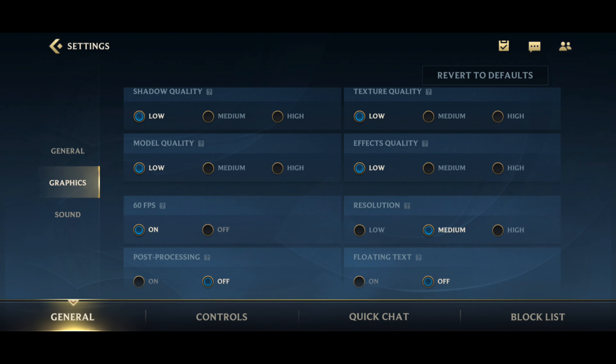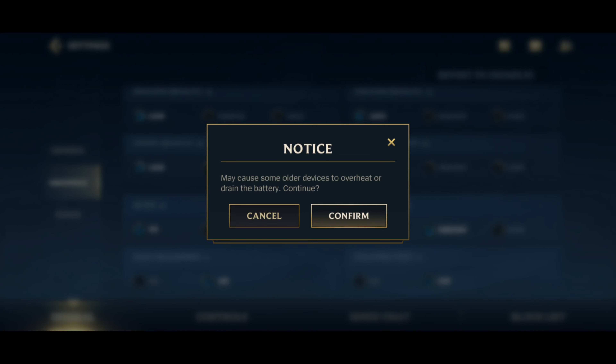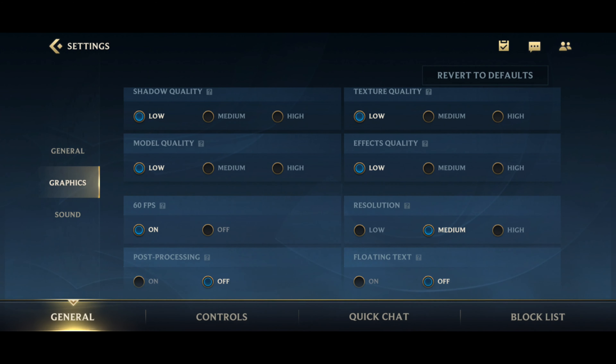Speaking of frame rate, the Performance setting will set your frame rate to 60 frames per second. This will drain a little bit more battery life, but it makes the game feel much better — more like a PC or console game rather than a mobile game — allowing you to react and predict better, which is really important in this game, and making it feel a lot more responsive.